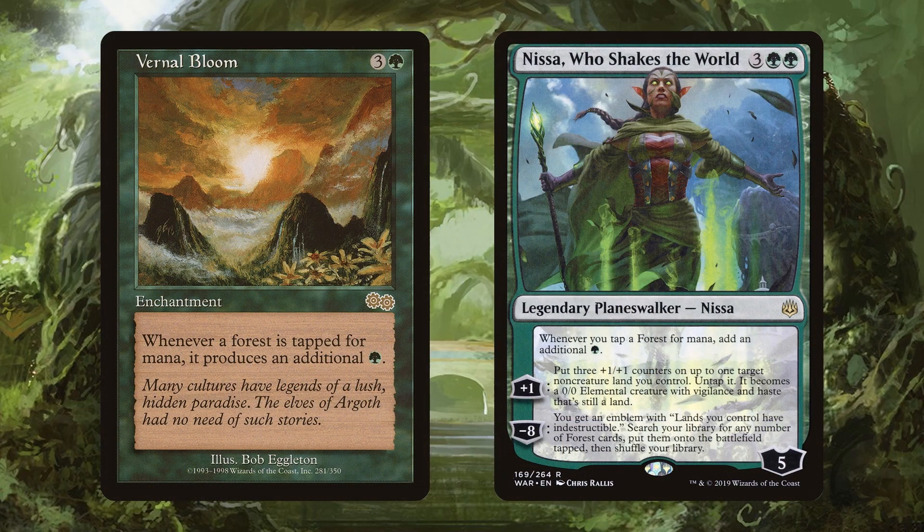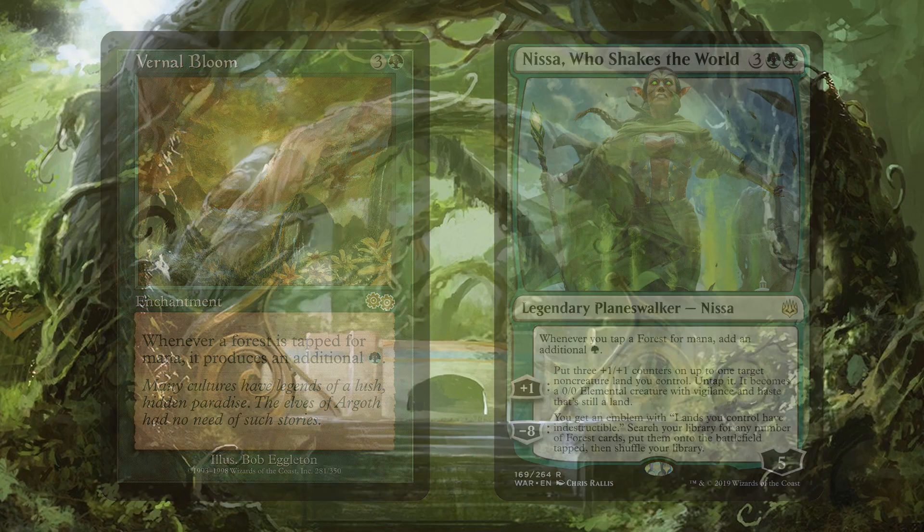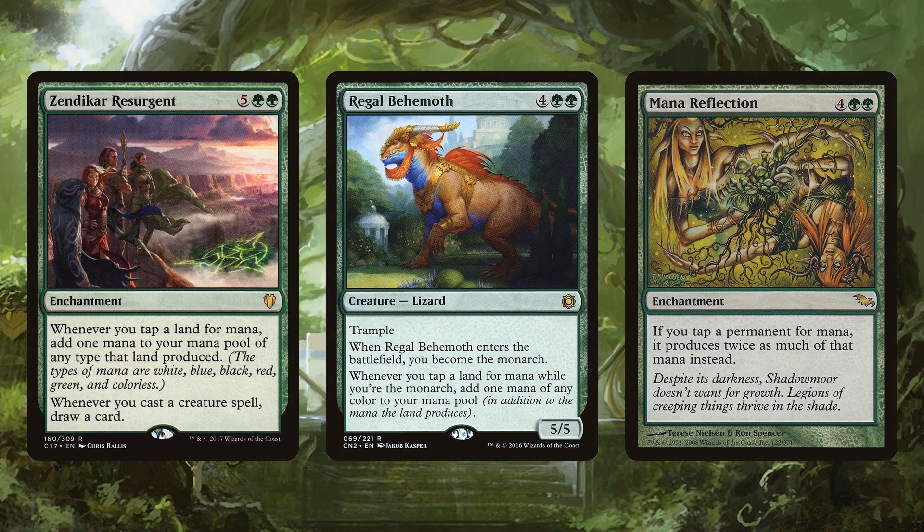Vernal Bloom doubles the production of forests — now that's all forests, so be careful in your meta. Nissa, Who Shakes the World doubles your own forests and could give you some advantage later on, especially dealing with plus one, plus one counter synergies. Zendikar Resurgent is a staple, giving you extra mana and card draw when you cast your creatures.